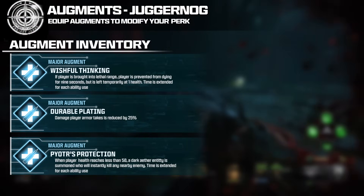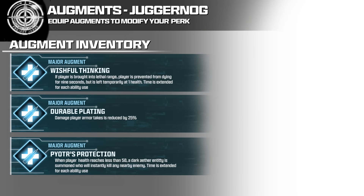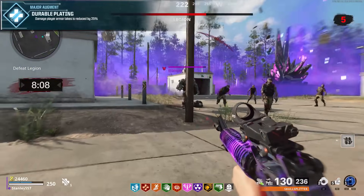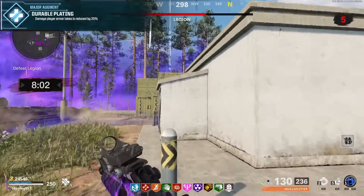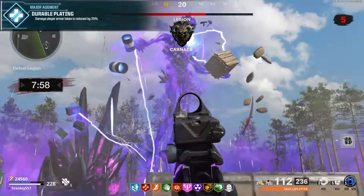For major augment number 2, I came up with Durable Plating: damage player armor takes is reduced by 25%. This is ripped directly from Cold War's Crystal System and was really useful — it made your armor super powerful. If you play Vanguard, you'll find your armor goes down much quicker than in Cold War, and that's because of this Juggernaug upgrade.